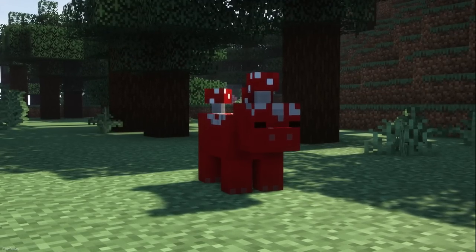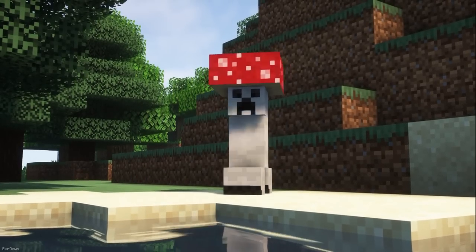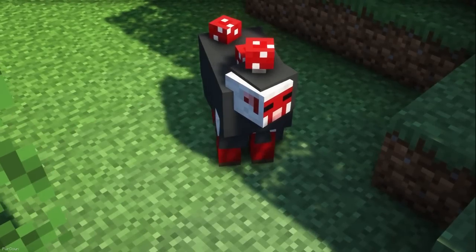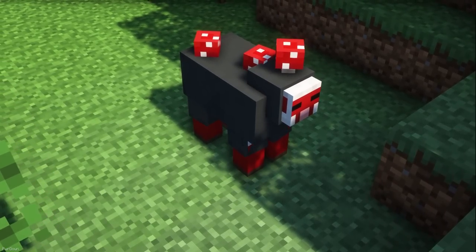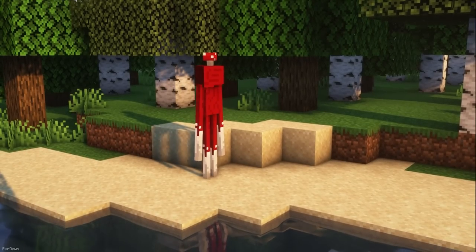Mushified Mobs will add some new variants to Minecraft's creatures. Mobs can be changed to look like Red Mushrooms, Brown Mushrooms or Crimson and Warped Fungi. They have a chance of spawning naturally, but can also be obtained through renaming. Lots of creatures can be changed, like Phantoms, Creepers, Endermen, Piglins and more.